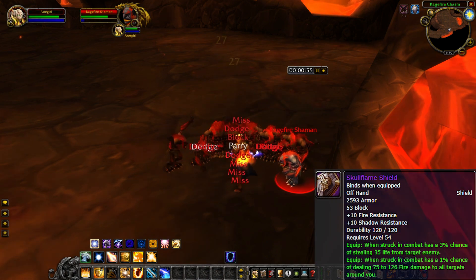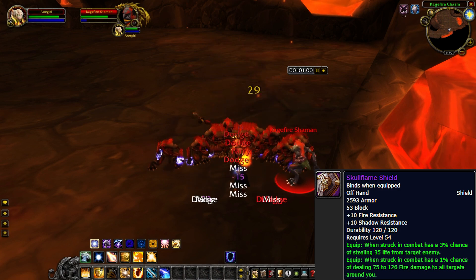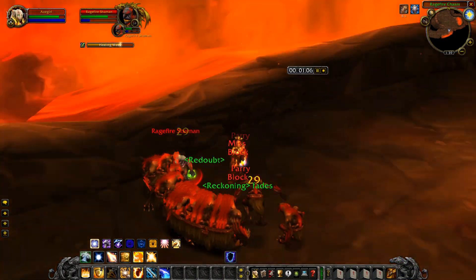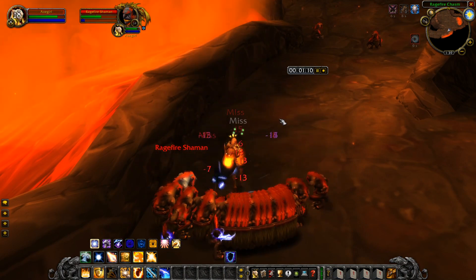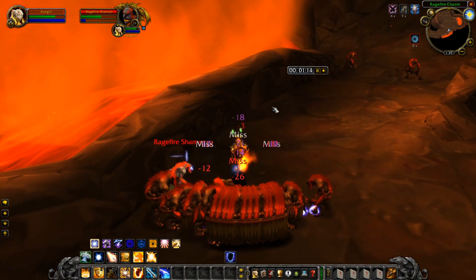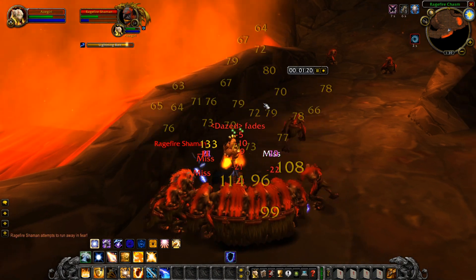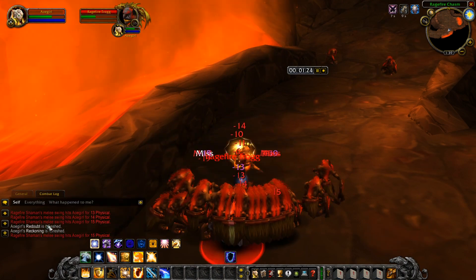This means that the chance on hit from Skull Flame Shield almost never procs. It's already a very low proc rate, but you have to understand that it's on a hit. As you can see, there's hardly ever a time that I'm actually getting hit. Now, if I turn my back to the mobs, they start to hit me, but this defeats the whole purpose of being a Paladin tank and using that mitigation to your advantage. So this shield in short terms is not very good.